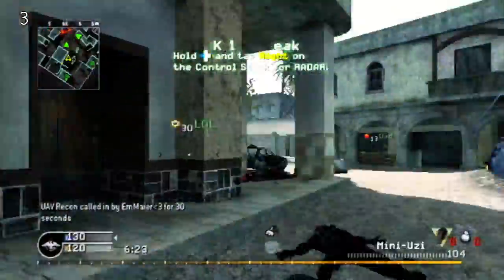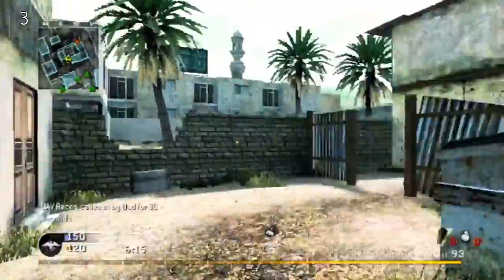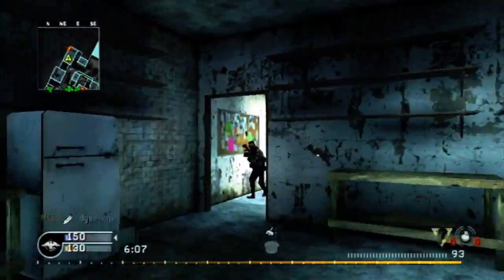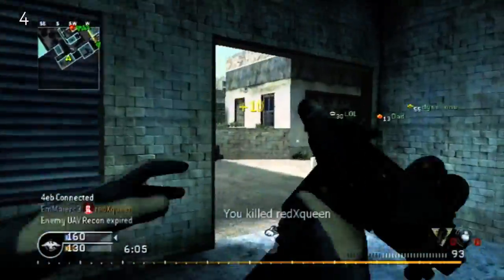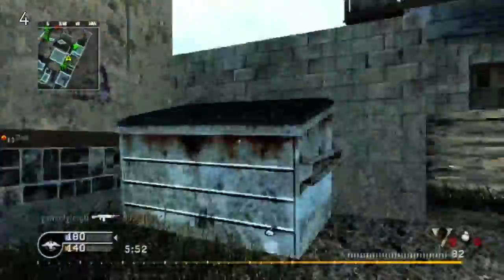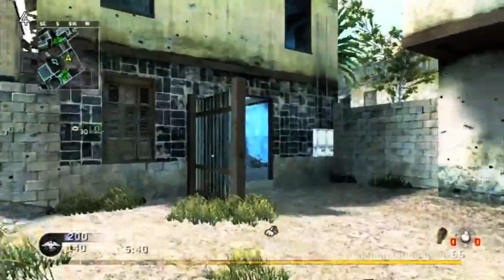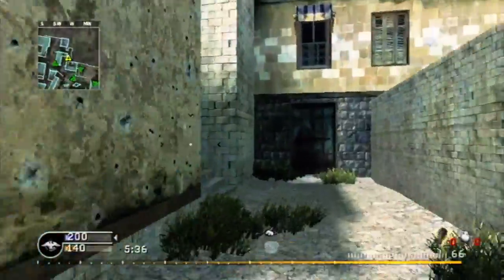The mini Uzi is definitely a different weapon — it's one that I like to use steady aim on, and actually in all my classes I use steady aim. I hip fire a bunch, you guys will see that in this gameplay. I put a lot of tips and a lot of editing into this video just to make it more enjoyable for you guys, and it's actually a lot more fun to put more effort into my gameplays.